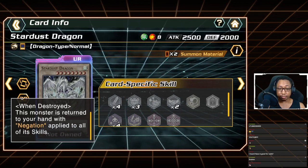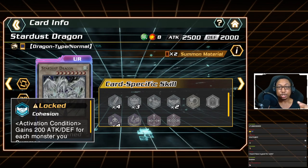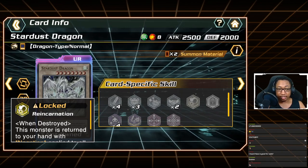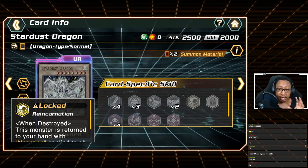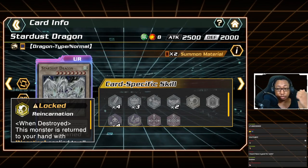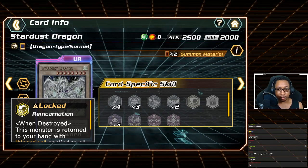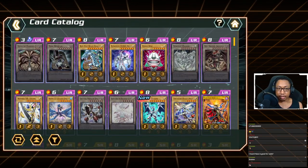Stardust itself also has Reincarnation that you can equip via duplicates, which is very good. It doesn't gain the explosive buff that Neos does, but bringing Stardust back after it's destroyed is key. If you play Stardust, you need both Reincarnation and the master skill, meaning you'll be building around level 3 and lower monsters like Ojamas and Hippos. You also really need at least one Stardust duplicate so it's not dead after being summoned.